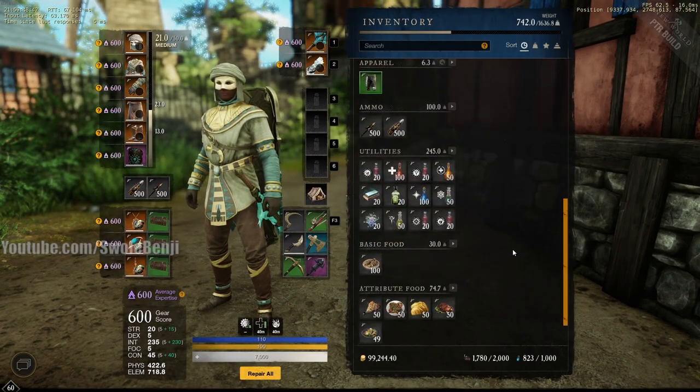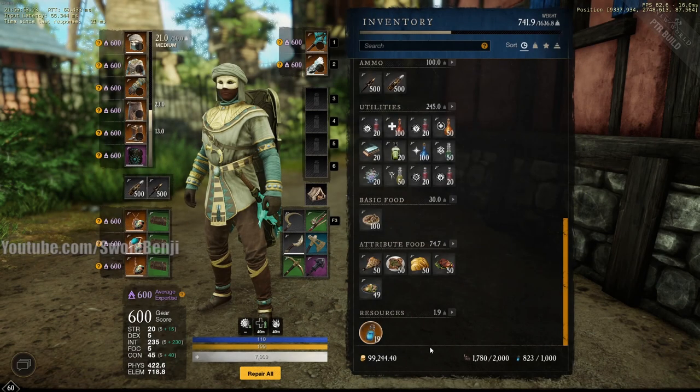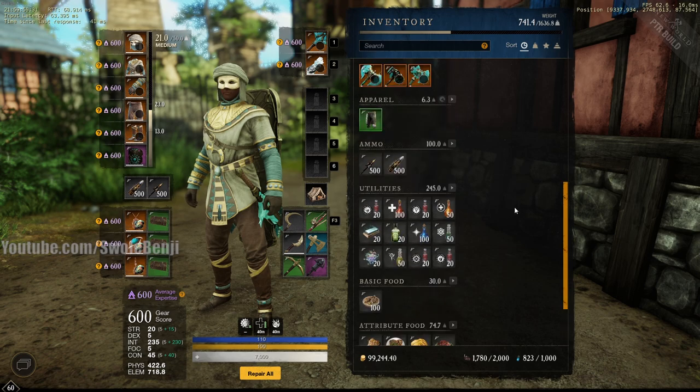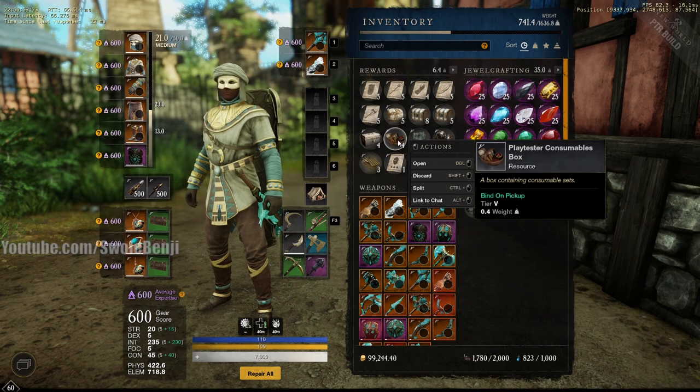You also get these little bottles of Azoth, but I heard these didn't work — and yeah, they're not currently working. I can chug these and they're not giving me any Azoth. So you just remake your character when you run out of Azoth; that's what the test realm is for.